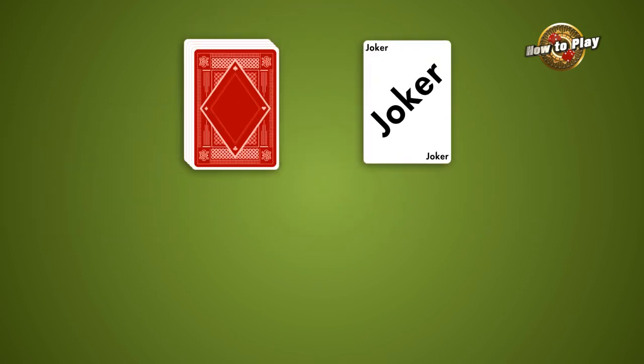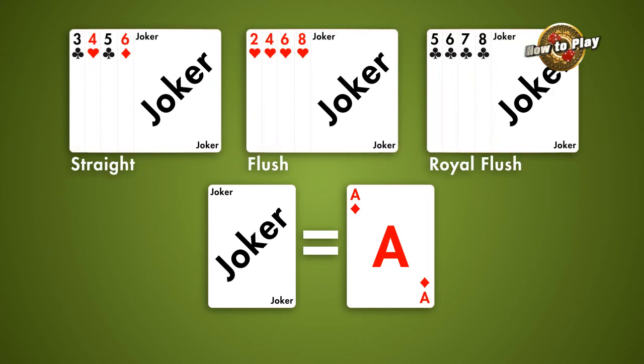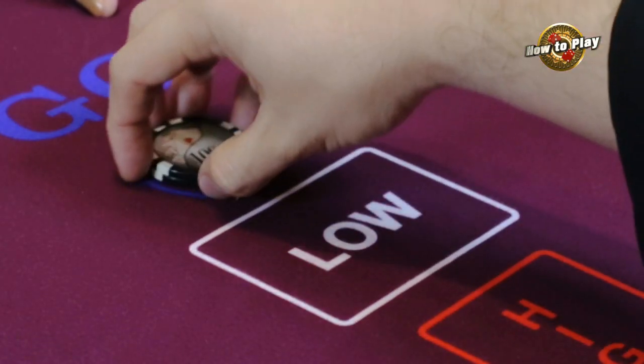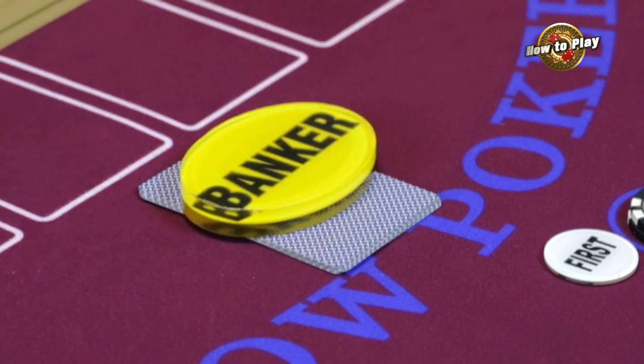And a High card. A Joker card is included in the deck and can be used as an Ace, or to complete any Straight, Flush, or Royal Flush. After players have placed their bets, everyone, including the dealer, receives their cards.